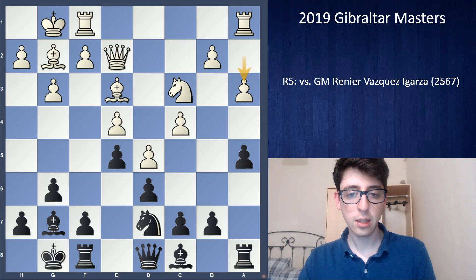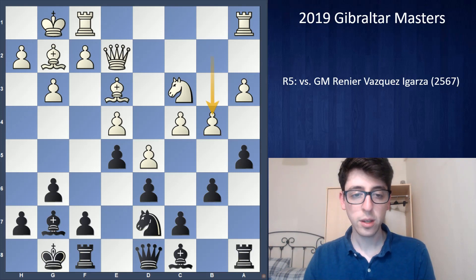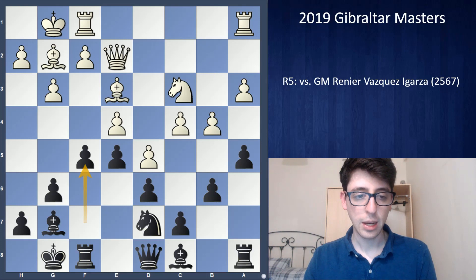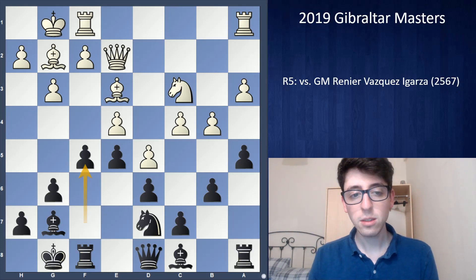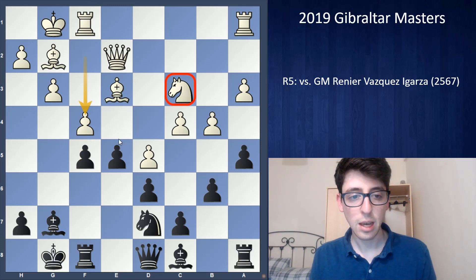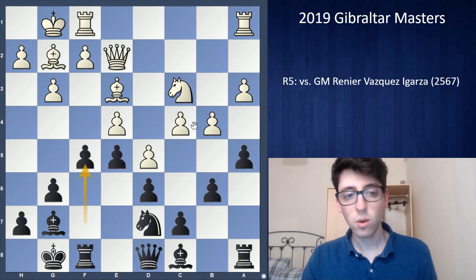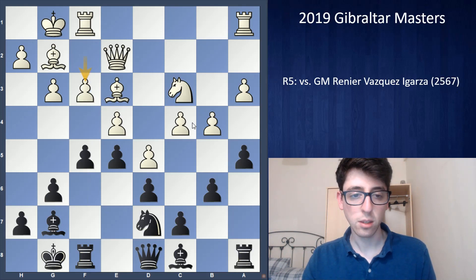So after some thought I decided to play b6, and then white pushes b4 — getting his main play going — while I get my counterplay with f5. Typically in these positions white would like to play exf5, gxf5, and f4 to fix the structure. But the problem is the knight on c3 is hanging, so black can take on f4 and white loses material — too many things under attack. So he instead played f3, which is quite natural.